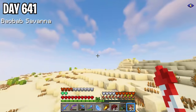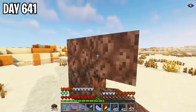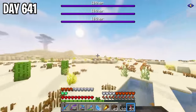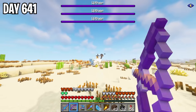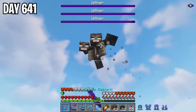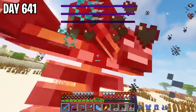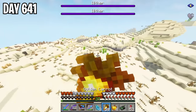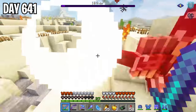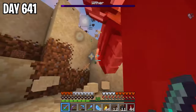On the next day, I wanted to spawn and fight the withers, so I teleported far from my base and got prepared. I spawned three withers and took them on with melee — it was a bit crazy but I got through all three. I then spawned and defeated seven more withers to get 10 nether stars in total. Now I was ready to start getting all of the special netherite ingots I needed.